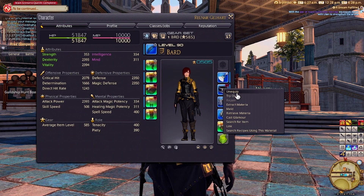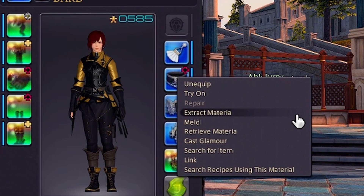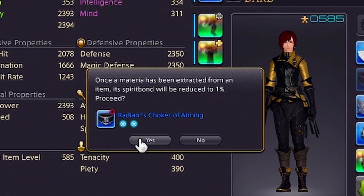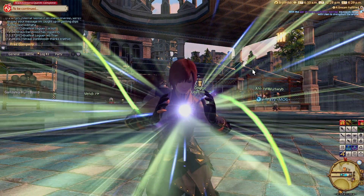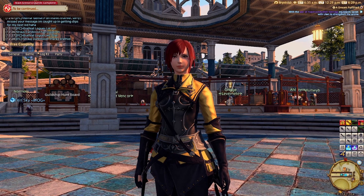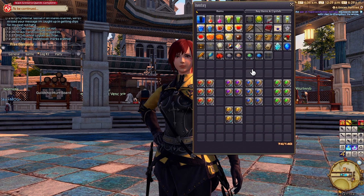In order to transform the Spirit Bond into a piece of Materia, open up the dropdown menu for your piece of item and select Extract Materia — not Retrieve Materia. I personally mess this part up sometimes, and it can be really frustrating. Once you hit Extract Materia, the Spirit Bond on the item reverts back to 1%, and a random Materia will appear in your inventory corresponding to the piece of gear it came from: combat gear gives combat Materia, crafting gear gives crafting Materia, and gathering gear gives gathering Materia.